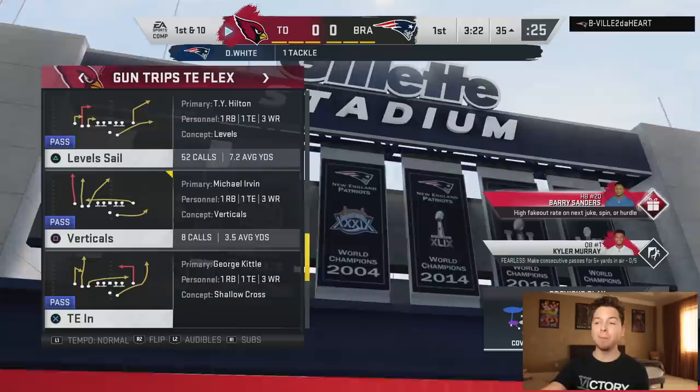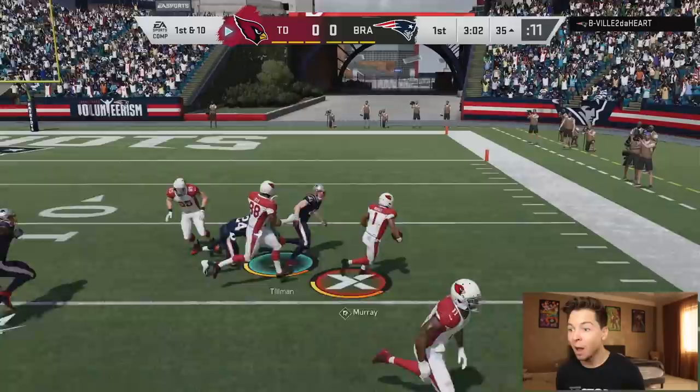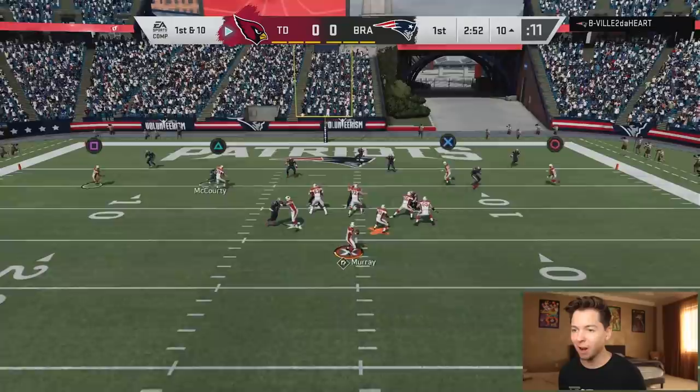I probably could have kept going — I was thinking about bouncing that to the right, but I don't want to fumble. That's one of his biggest problems. We gotta read — I believe that's Dante Hightower out there. Kyler Murray took off, broke his ankles, and stepped out of bounds. This card is too agile. I lost control of him and he went out of bounds — I am salty. That should have been a touchdown right there.